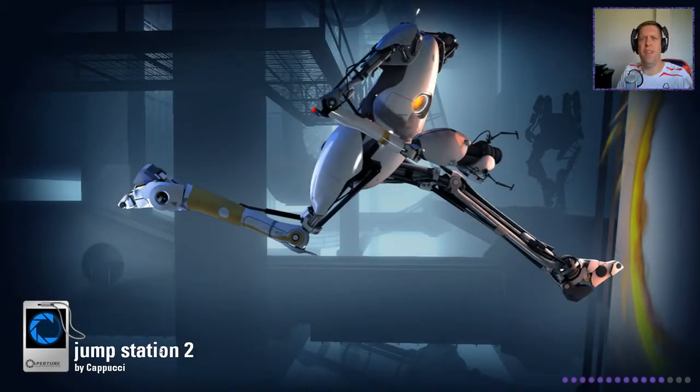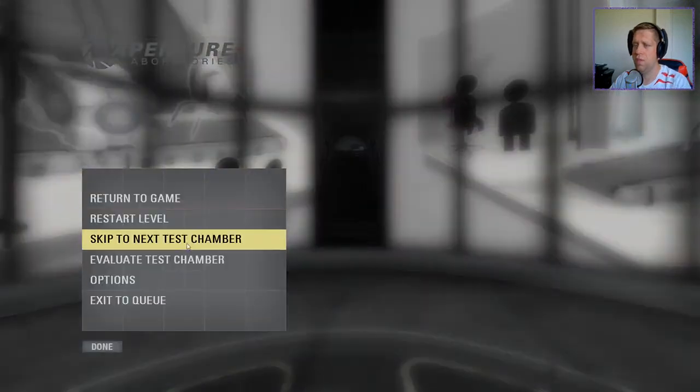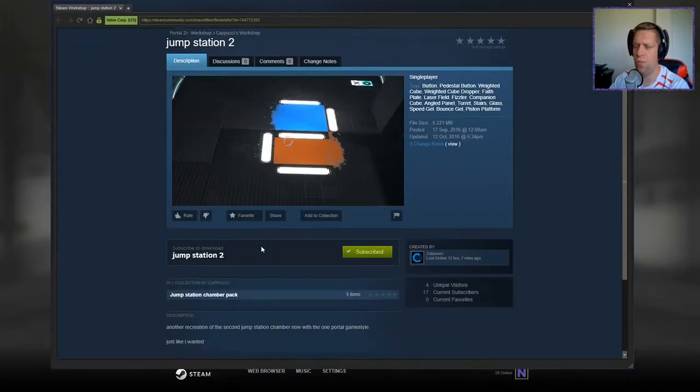I don't really know what the elevators were for. They don't really add to anything, I'll be completely honest. I'm not hearing Taurus this time — that's good. All right, let's look to see what the description says for Jump Station number two: another creation of the second jump station chamber, now with one portal game style, just like I wanted.